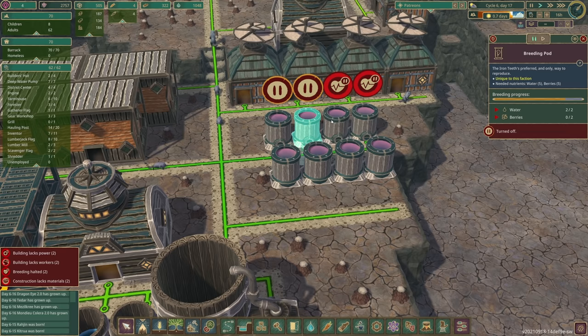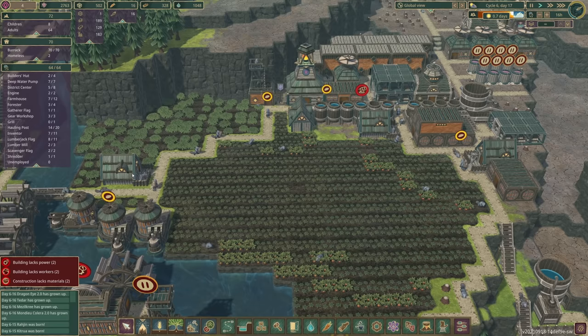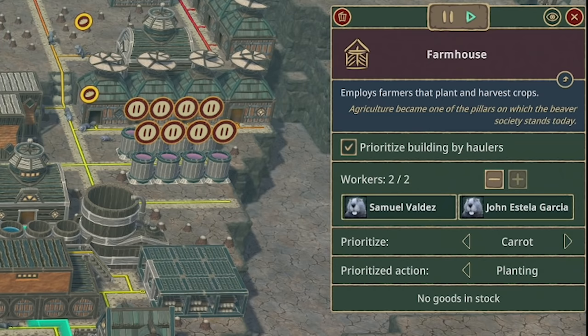With the dry season approaching and food still lacking, I'm going to pause all of these breeding pods because they use up berries, and berries can be eaten. We've only got 17 food. Thankfully we're going to be able to keep producing food throughout the dry season, but we will need to stop pumping water. We've got a thousand water though, so that should be fine.